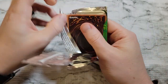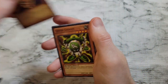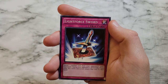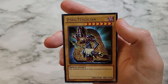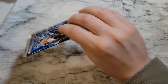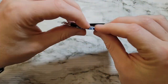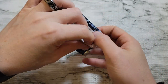Duelist Pack Yugi coming up — we've got King's Knight, Green Gadget, Kuriboh, Life Force Sword, and Dark Magician. It's a decent pull, but the Duelist Pack Yugi has kind of terrible cards overall compared to Duelist Pack Kaiba, which is up next. Duelist Pack Kaiba got the better end of the draw — it's a bit damaged here, so it looks like we just busted open a Kaiba collector box.